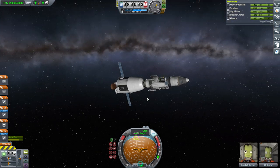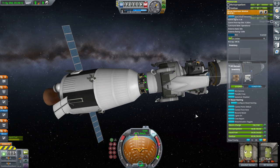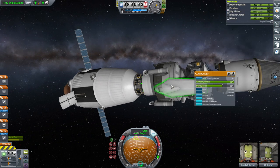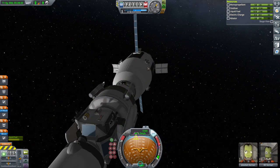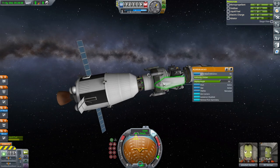Our lander is a bit weird — it's got RCS thrust-limited to 10%, with no reaction wheel. We do have air brakes, and maybe I'll have them help with pitch and yaw, which means they're active. That should help with not using so much RCS.